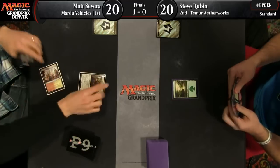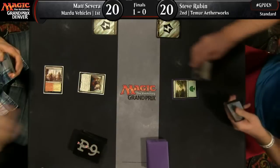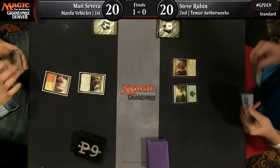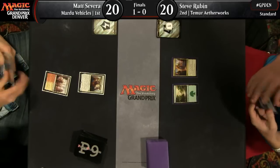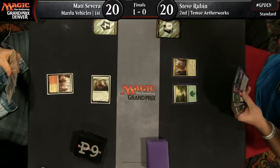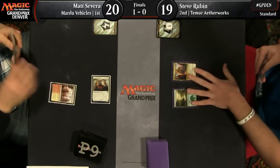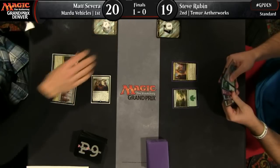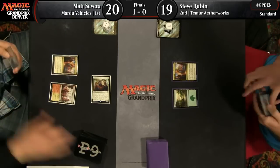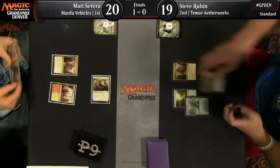We're underway in game number two — this could be the one that decides it. Turn one play: Toolcraft Exemplar for Severa. If he follows this up with an artifact, the damage starts flowing very quickly and forces Rubin to react. It looks like he doesn't have it this time though — going to chip in for one point of damage. Rubin's going to take it, goes down to 19. There's an Aether Hub for Severa. I think I see a Harness Lightning in hand for Rubin, but he declines to use it on the lowly 1/1 — he has a Whirler Virtuoso.